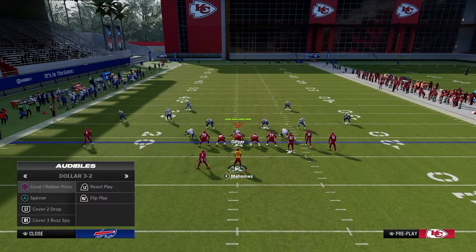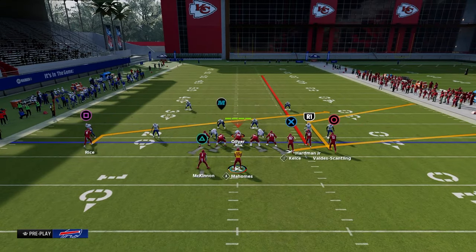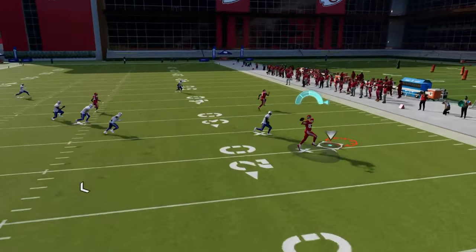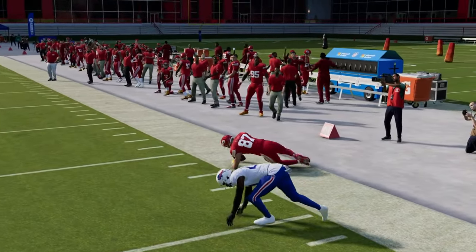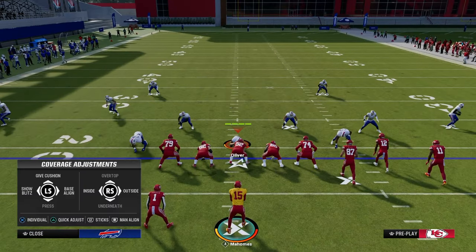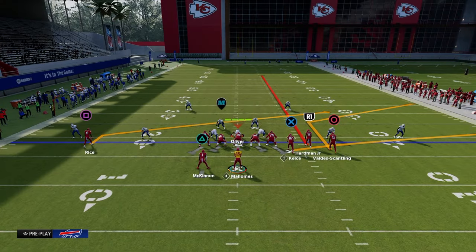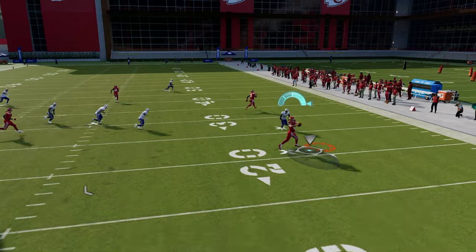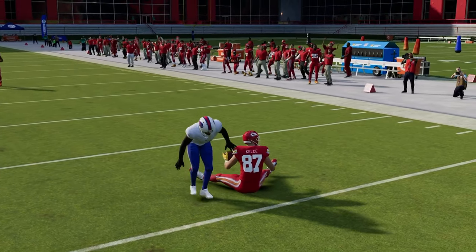One of the best ways to defend the play stick is by utilizing cover two coverage. But the problem is that the tight end flat route is going to get open against a standard cloud flat coverage. They'll need the cloud flat to stop the short corner — as you see, he kind of stops that short corner, but then I can just check it down to my tight end and get some easy yardage.